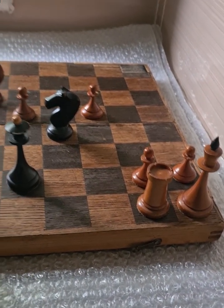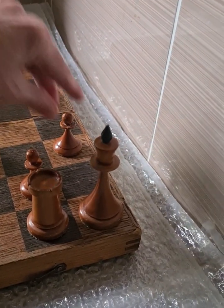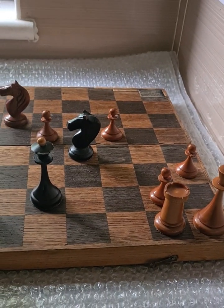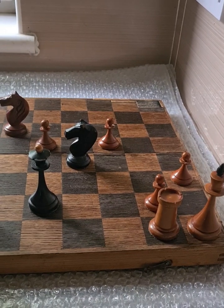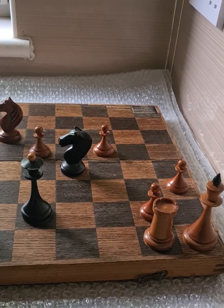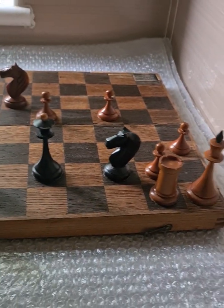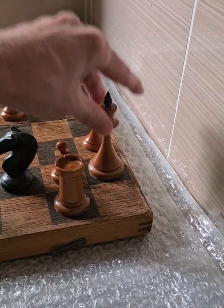So what does he have instead? Well, he can't afford to move this Rook away, so he needs a flight square. He plays here. Now then, how does Black continue? It's Black to make his third move. Well, he gives check here like that. And of course White only has one move — to there.